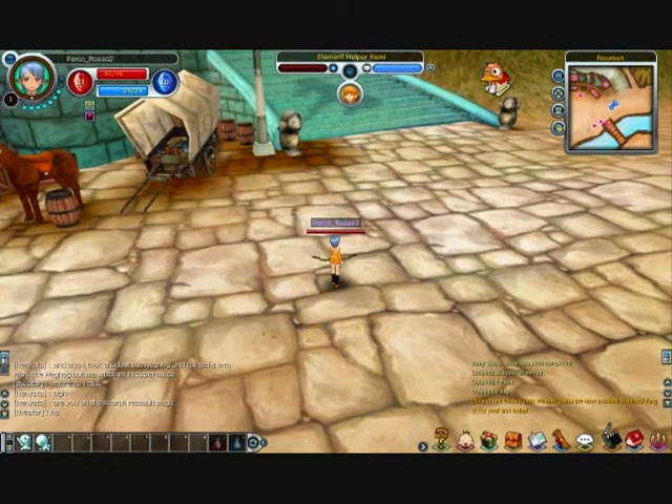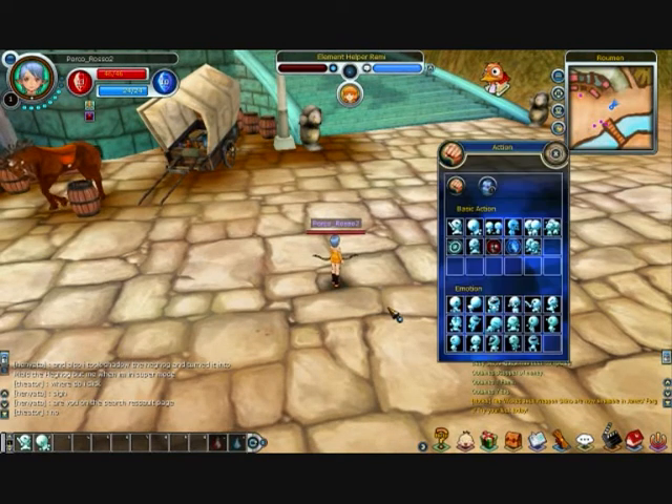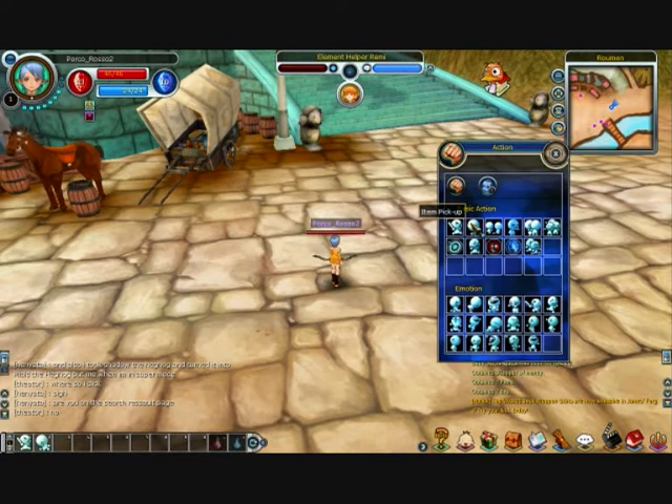Another shortcut: press V on your keyboard and that brings up your action list, which includes items such as auto-attack. These are little icons that you can move down into your hotbar. We've already got auto-attack in there since we don't have any other skills yet. Item pickup is also there — you can see there's a number at the top, and if you press that number on your keyboard you'll be able to perform that particular action.